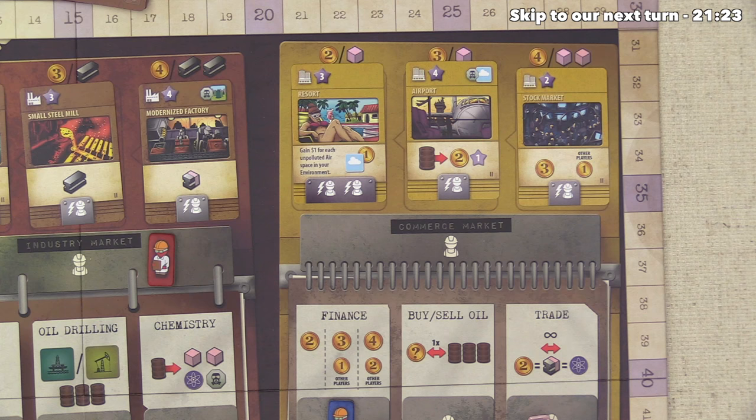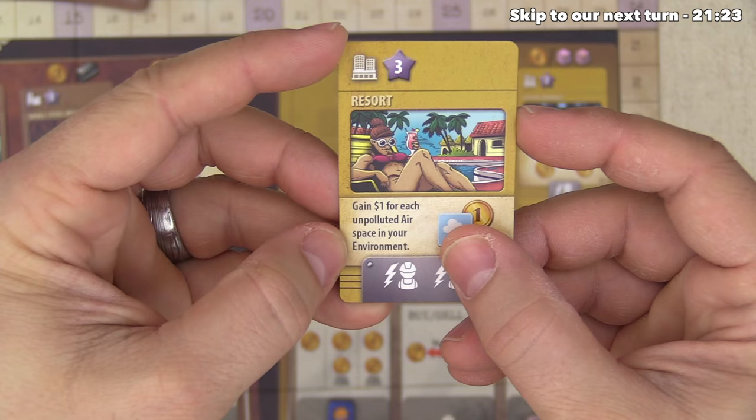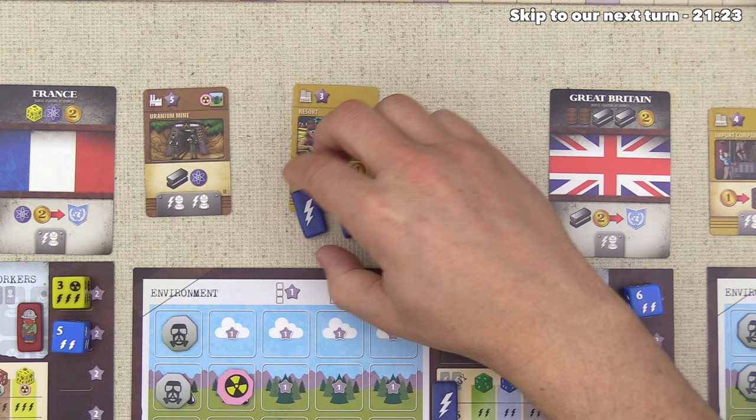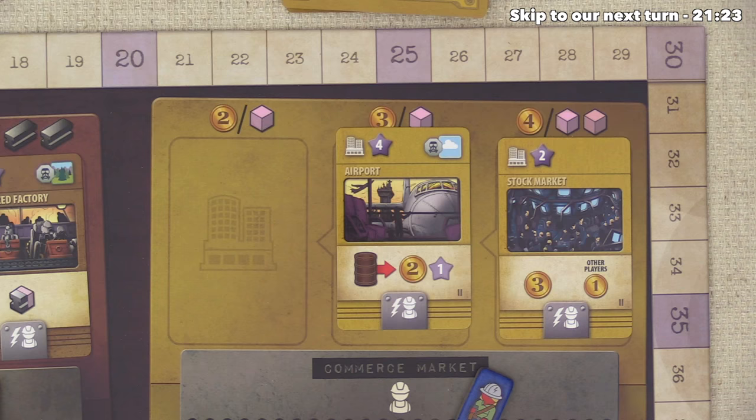It's our turn again and we want to diversify our buildings. We go to the industry market and spend two money to grab a supply chain building, which lets us spend steel to get two plastics. We started with the achievement that gives one point per plastic at end of game, capped at five points. This is great for turning steel into plastic, and importantly, it has no contamination. We immediately activate it using one energy, trading our steel for two plastics.